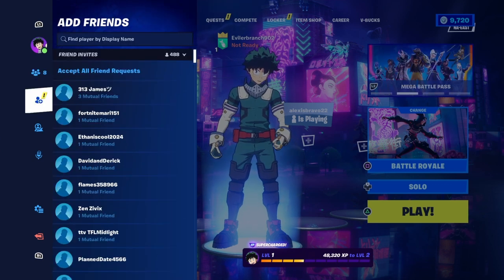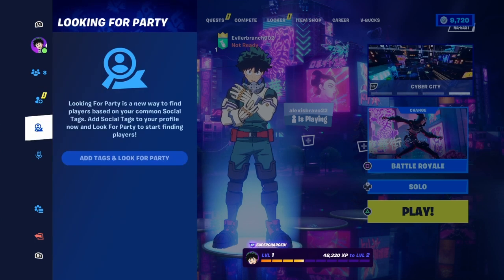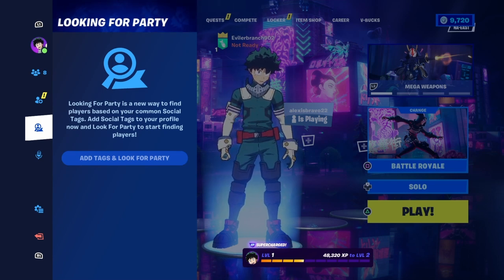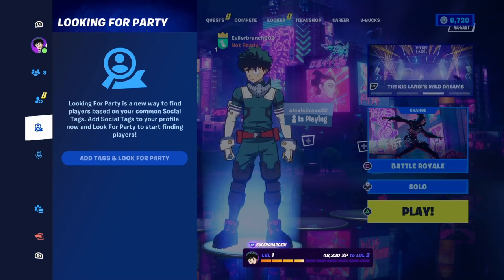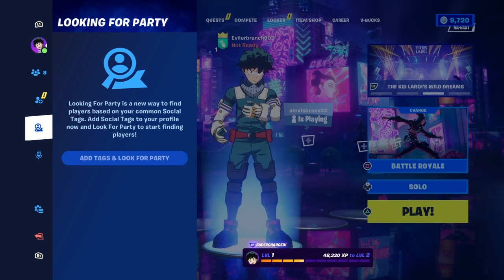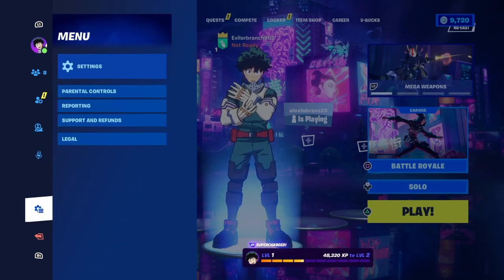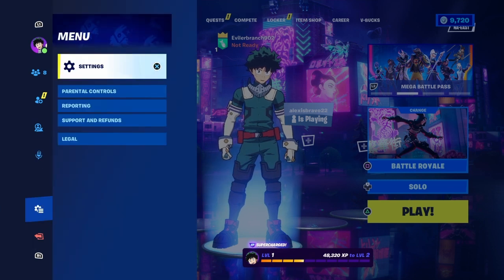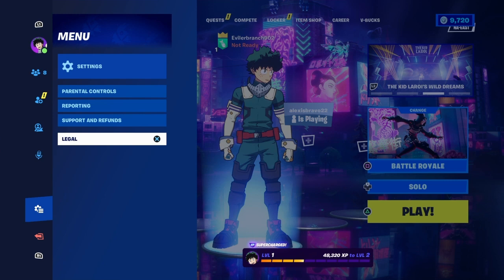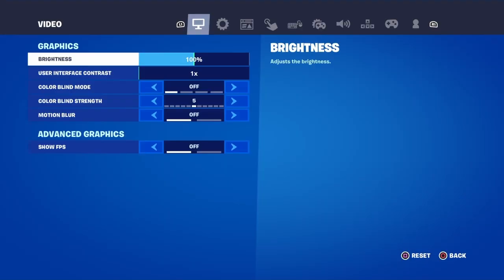Then underneath that, we're going to see add friends, friend invites, accept all friend requests, and a whole bunch of different friend requests. Underneath that, we'll see looking for party — a new way to find players based on your common social tags — and voice chat, game chat, party channel, and voice options. Then underneath that, we're going to see the menu with all these options, and under that we'll see exit. So we want to go underneath voice chat and above exit, over to where it says menu — then go above legal, above support and refunds, above reporting, above parental controls, over to where it says settings.